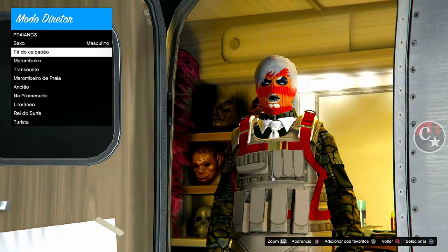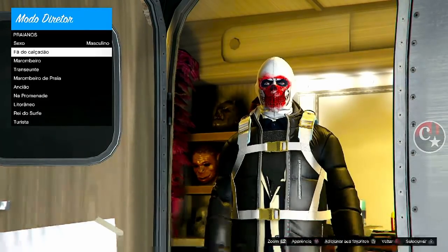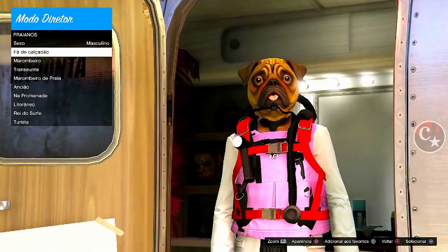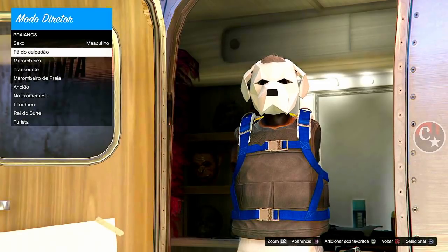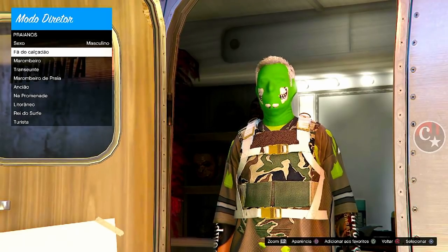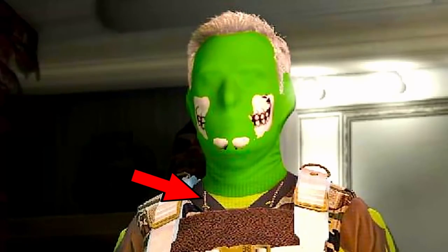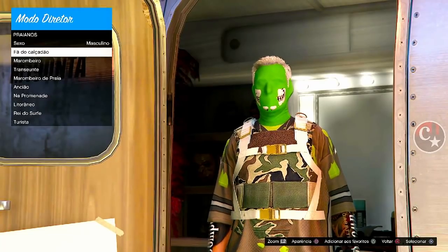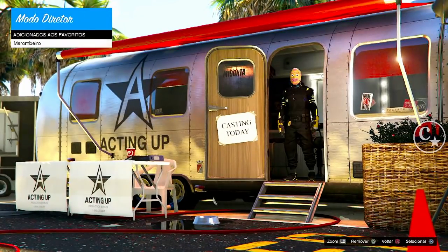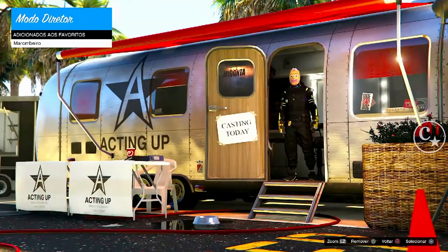E aqui agora é só ter paciência pra procurar o crachazinho da IA. Não precisa congelar absolutamente nada, é só encontrar o crachazinho. Dá pra passar outras coisas? Dá — aqueles coletes da nova DLC que surgiram, dá pra passar acessórios, dá pra colocar o fonezinho também aqui no pescoço. E aqui foi o momento que eu já achei o crachazinho. Tem que prestar muita atenção porque senão passa batido. Olha aqui — ele tá bem escondido, mas é o crachá da IA.